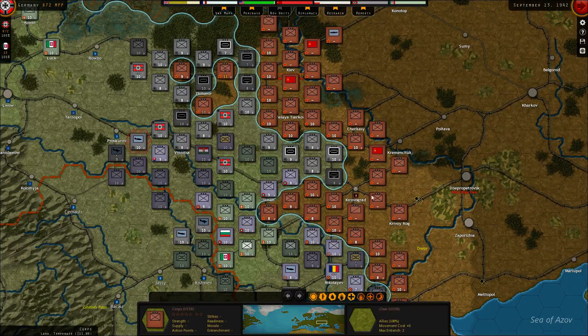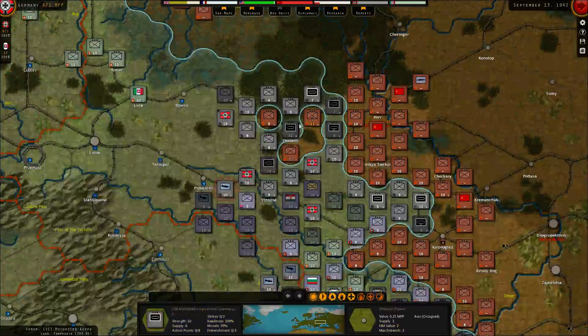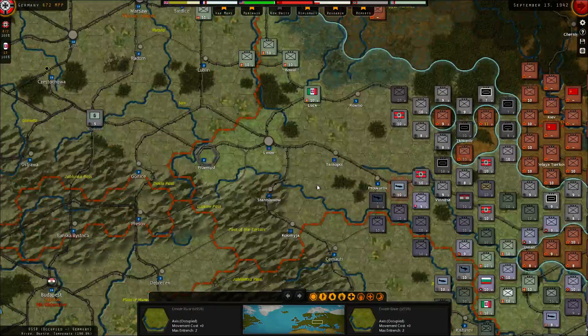They'll probably put something in there. Push through this way, then try to make a pocket down here. Eventually we'll move north and try to make a pocket around Kiev, although that's going to be a really big one — and winter is coming, as they say.